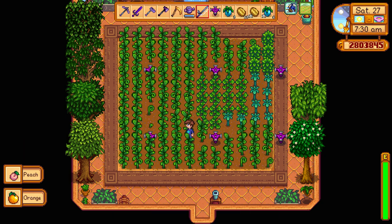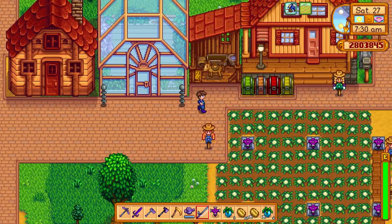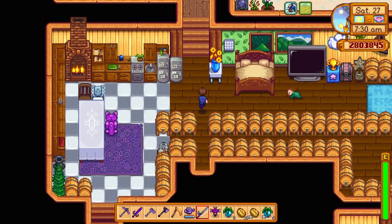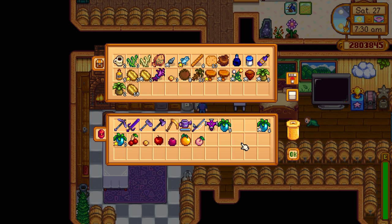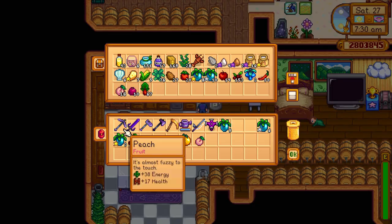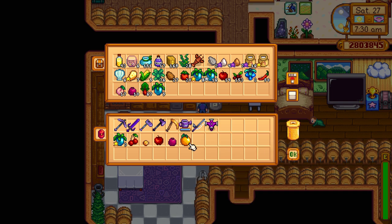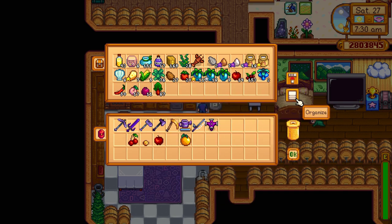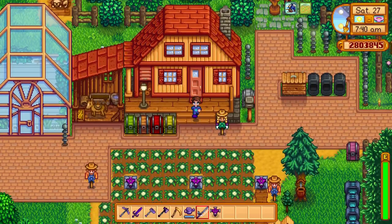Thinking about destroying the strawberries next harvest or so and going for even more starfruit or something. Coffee beans go in the mini-fridge. The main fridge takes the ancient fruit. And the peaches and pomegranate, just in case we run out and we really need something. It's kind of winter preparation way in advance, because these kegs are going to outdo these crops.